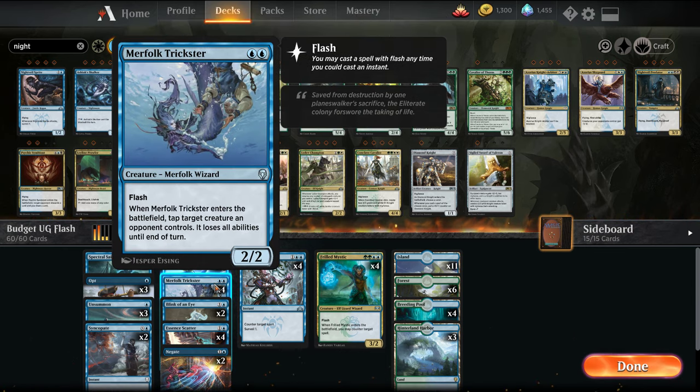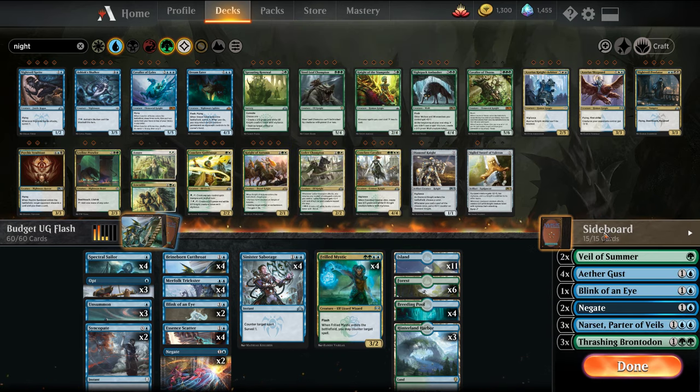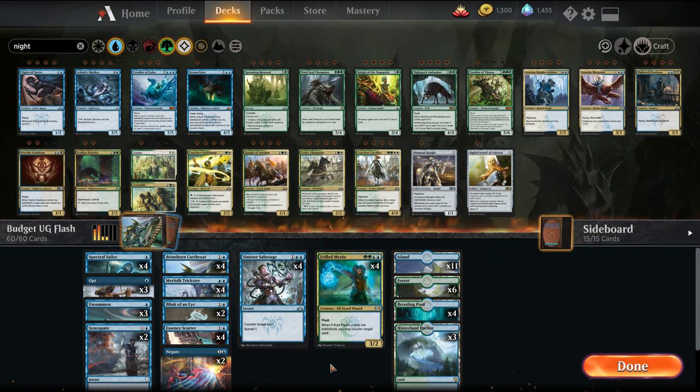We have Merfolk Trickster, which is a classic of the mono-blue deck. It can tap down your opponent's stuff, make them lose their abilities, and just kind of screw up combat math. And then we have Frilled Mystic, which is a great card because you can both counter stuff as well as have a threat that's a 3/2. I might switch the mana base seeing this version doesn't have as much green, so we don't need as much green in this.